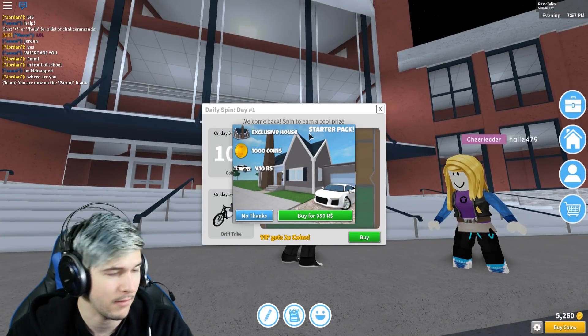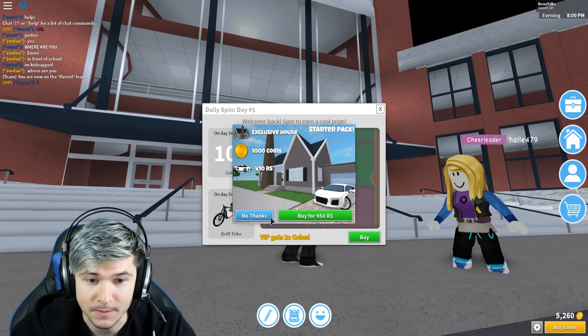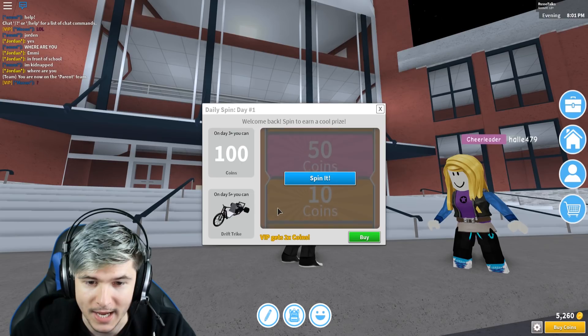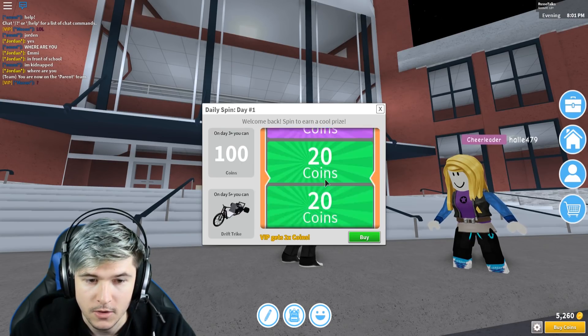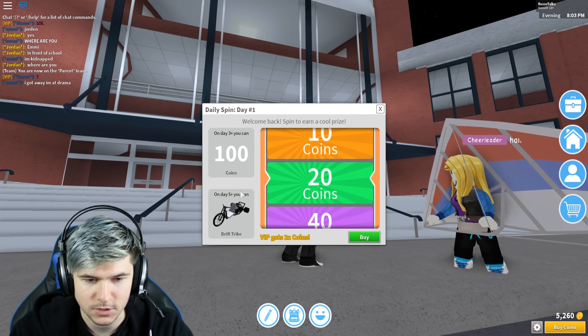It's giving me things to buy already. That's good marketing. No thanks. Oh, it's a starter house. Should we buy this? I kind of want to get a giant house though. You get to spin this every day and you get a certain amount of coins. We got 20 coins.